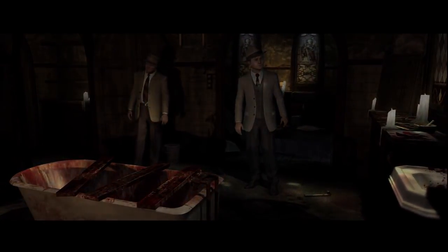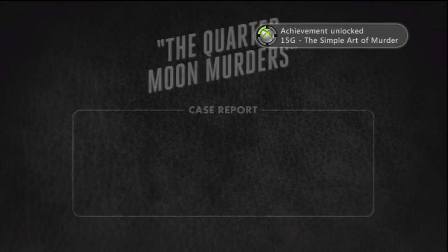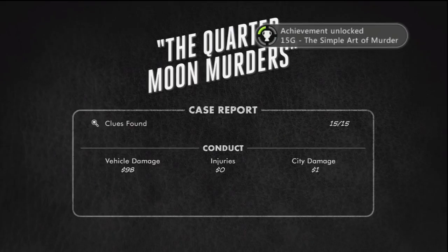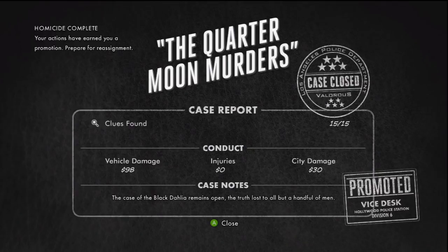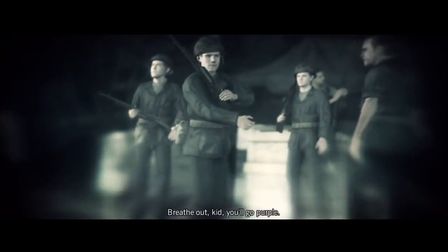The guy we killed is the brother of a higher-up — we can't let anybody know that, otherwise we get shit-canned. At least you got a five-star case closed! It's because I drove safely and was careful and did my job. Time to throw it all away next time on L.A. Noire! But before that — a military flashback. This reminds me of the time I got promoted. Reval, kid — you'll go purple!